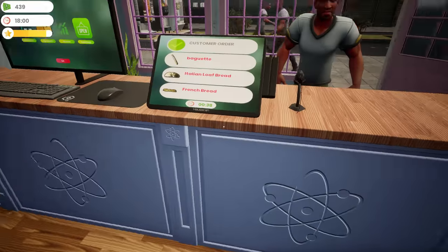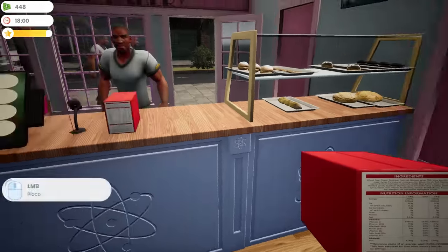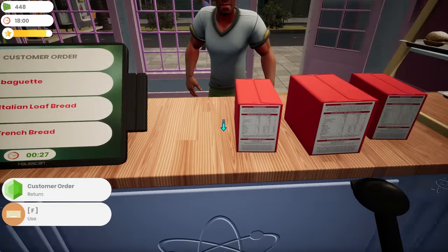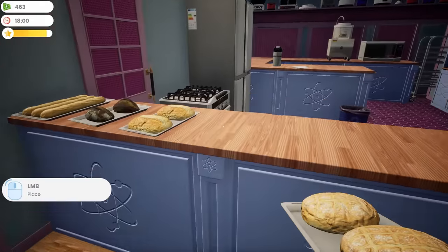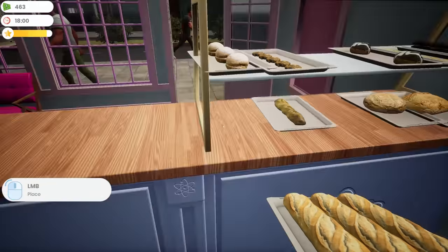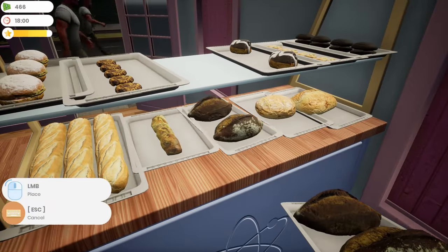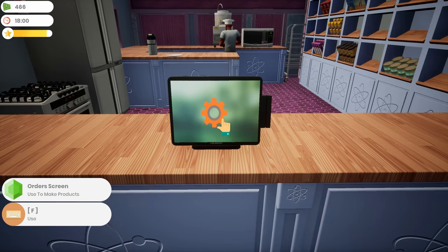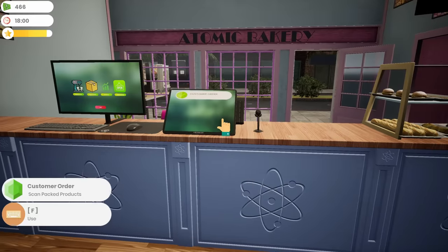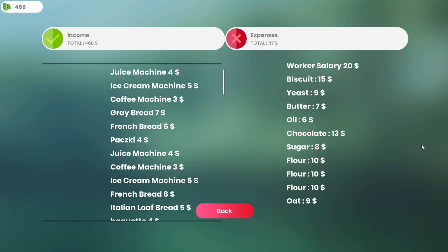Baguette, Italian loaf, and French bread. Getting low on French bread. How are we doing financially today? If I come right here I can see our finances — I've sold 468 dollars worth of food so far today.